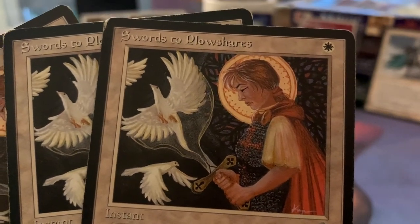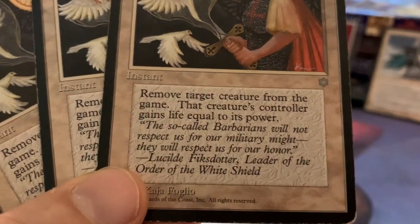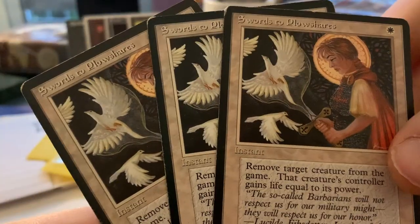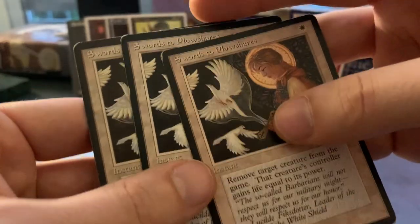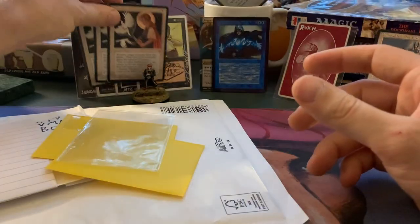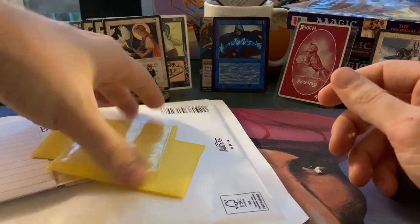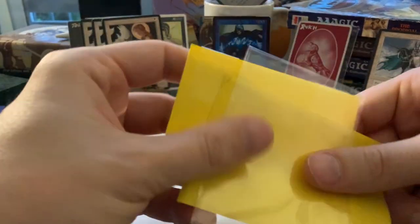Yeah, Kaja Foglio — she just makes the most beautiful pieces. Very, very cool. Let's put you behind the Timmy. And yeah, those are the Ice Age cards from Italy.